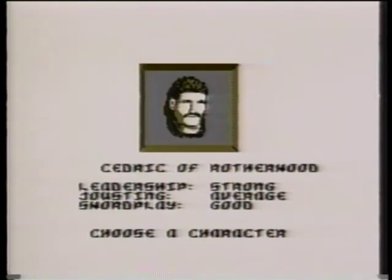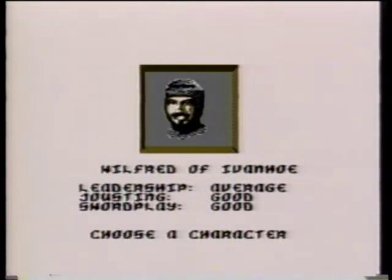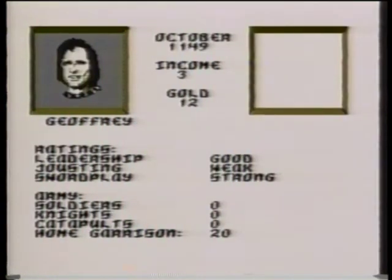Cedric of Rotherwood, on the other hand, is gifted in the areas Wulfric is not — he has considerable talents, but not in the right combination. The man who can best lead you to the crown is Wilfred of Ivanhoe, who isn't strong in any one skill but can probably handle any situation you encounter. Before beginning your quest for power, play a few practice rounds to develop your skills. When doing this, use a character strong in the area you're working on — for example, be Wulfric the Wild to improve your jousting, or choose Jeffrey Longsword to practice sword fighting.